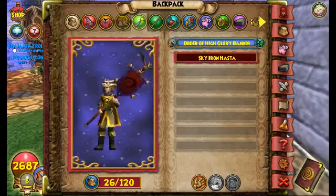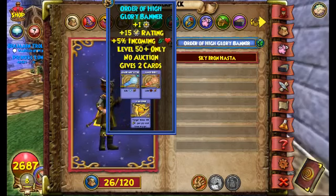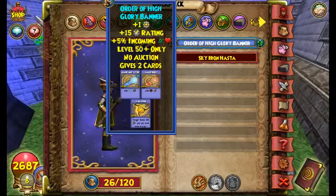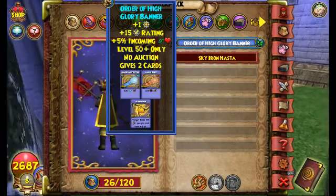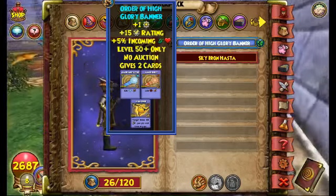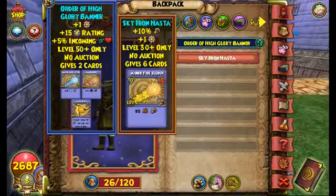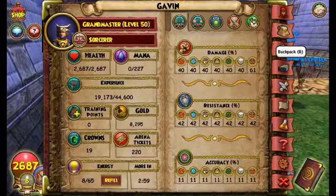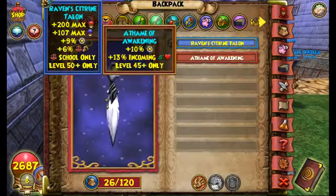For wands, I recommend getting either the Order of High Glory Banner, which gives you 2 Mana Burns — really useful for Balance PvP. If not, get the Tiki Torch, which has 45 block and 45 crit with 1 pierce — also a really good wand. If you don't have either, I recommend using a Sky Iron, which has 61 damage. I stopped using it because I preferred Mana Burn. What's the point of having all that damage if I can't do anything with it?